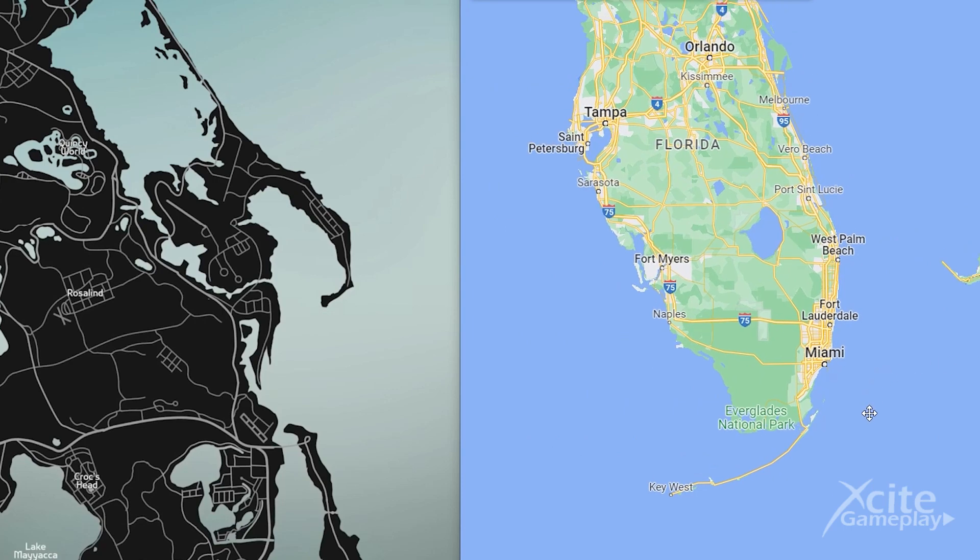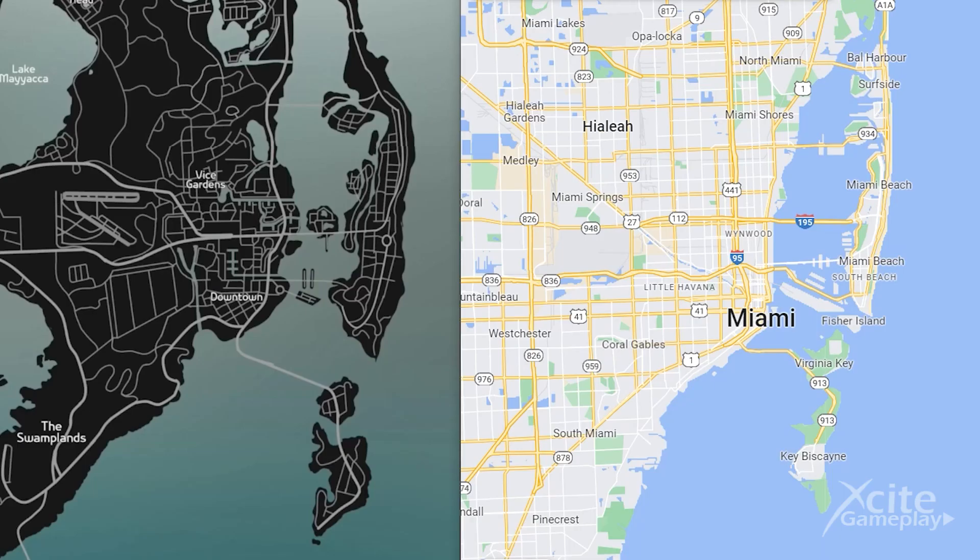Now let's take a closer look at the map of GTA 6 and I'll show you some very cool details. This is Miami City — you can clearly see the island with Miami Beach, and Key Biscayne in the south.